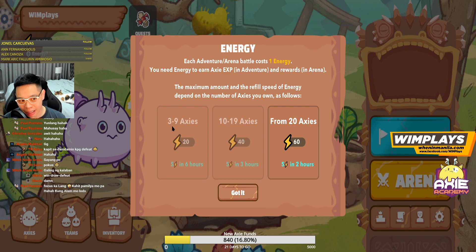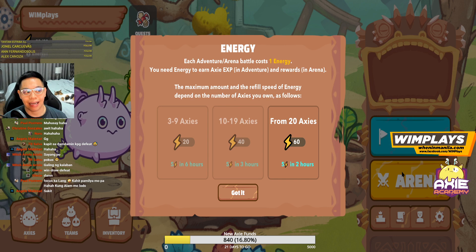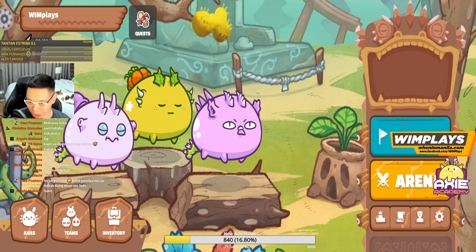That's the quest. Energy — this is what you use every day. In the beginning you will have three Axies, three to nine. You're able to store 20 energy, and it refreshes five energy every six hours. Energy is what you need to get the rewards. It's different for adventure and arena. In adventure, the rewards you get are experience, which levels up your Axies, and whether you have energy or not, you still get SLP in adventure mode. In arena, with energy you win SLP if you win; without energy you just move up or down in rank — your MMR. In the beginning, use all your energy on adventure.